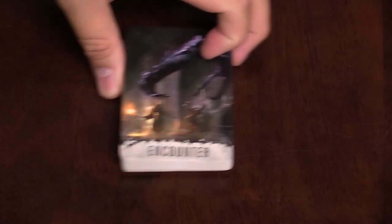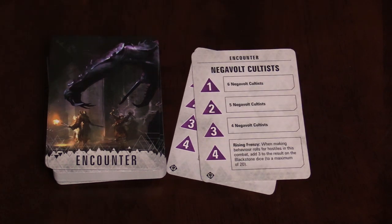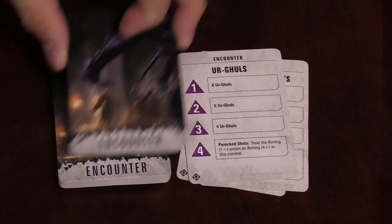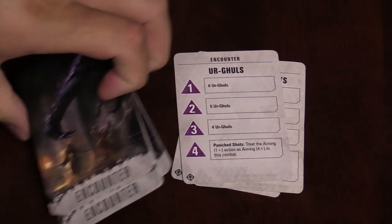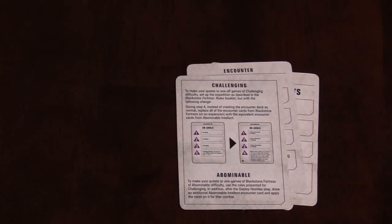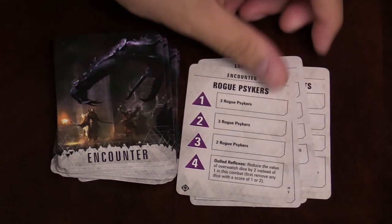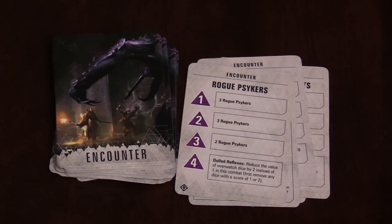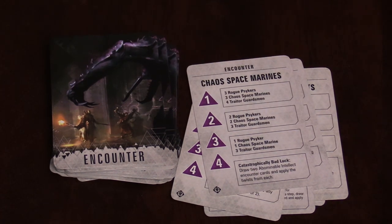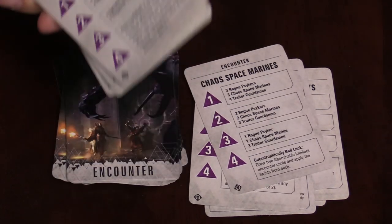Each one of these adds a special twist and extra enemies to all of the existing encounters in the Blackstone Fortress base game as well as the Escalation expansion, which just came out about a month or so ago. These are all pretty much encounter cards — we're not going to go through each one — but each one just makes it harder. They add a fun twist, they add more enemies. So like, you might be fighting a bunch of Rogue Psykers and have dulled reflexes the whole time, so you fire worse at Overwatch. Or maybe you have catastrophically bad luck while you're fighting these Chaos Space Marines. It's a bunch of encounters.